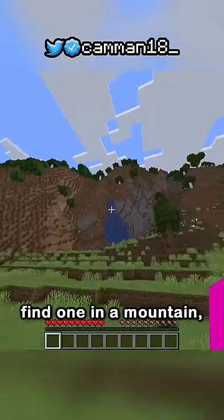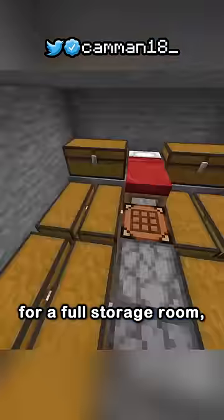Next is waterfalls. Find one in a mountain, break behind it, and place your chests for a full storage room.